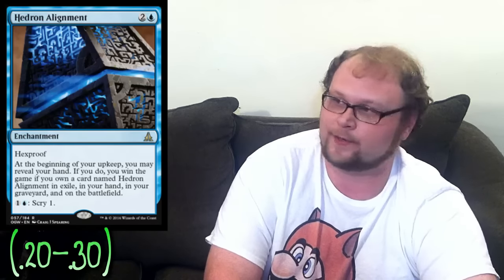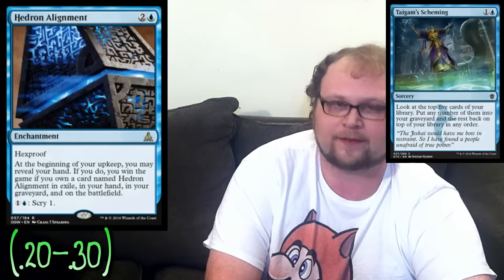Let's get this out of the way — we have to talk about Hedron Alignment. We need to see all four copies somewhere during the game: one in exile, one in the graveyard, one in hand, and one in play. That's a lot of work, and multiple copies have to be manipulated in some form or fashion. Some people think let's make a combo deck and do it as quickly as possible with cards like Tygum Scheming, but I just don't think there's a viable path to victory doing that in standard right now. We just can't cycle through the deck fast enough while protecting ourselves.